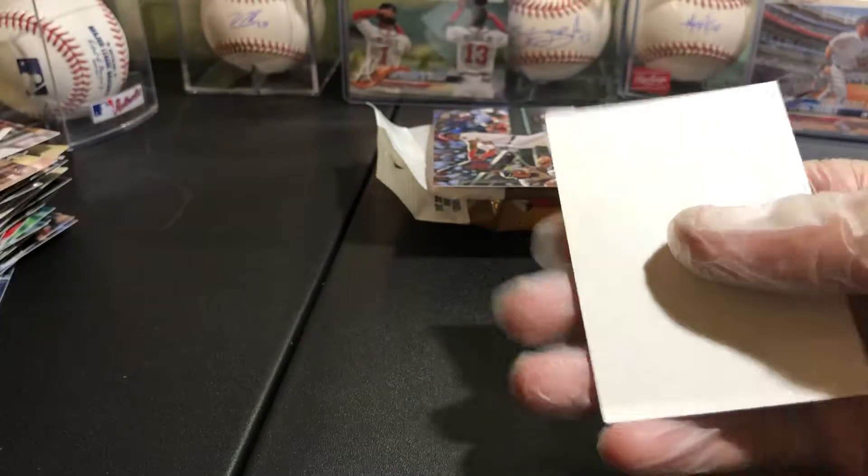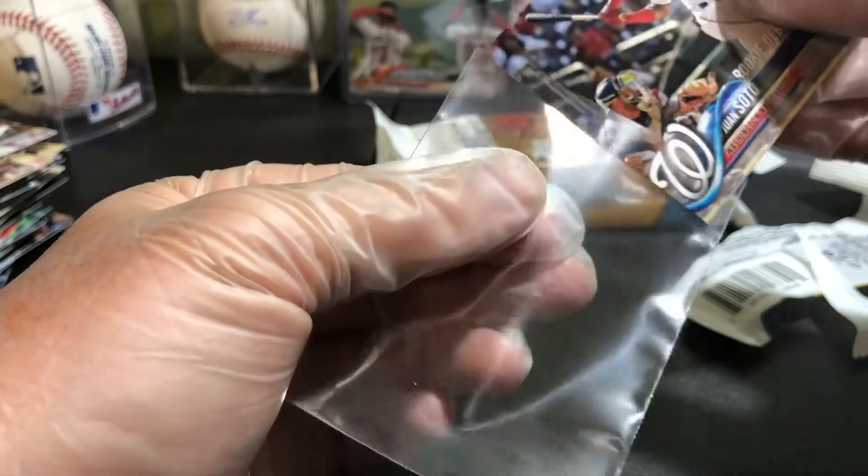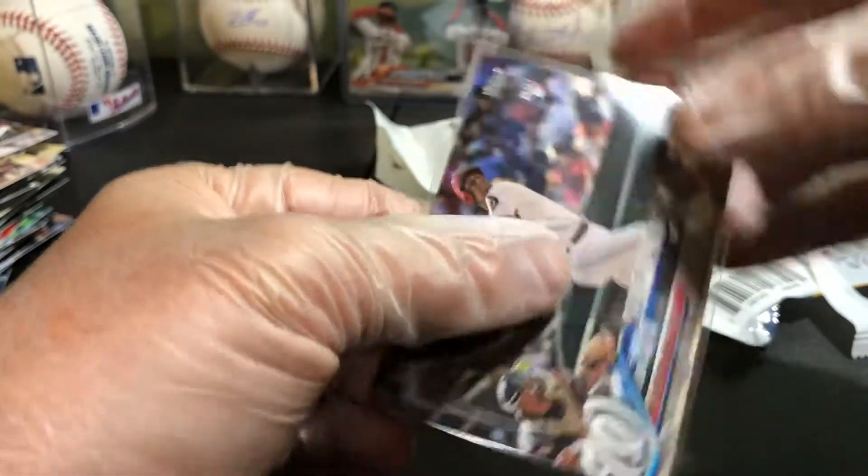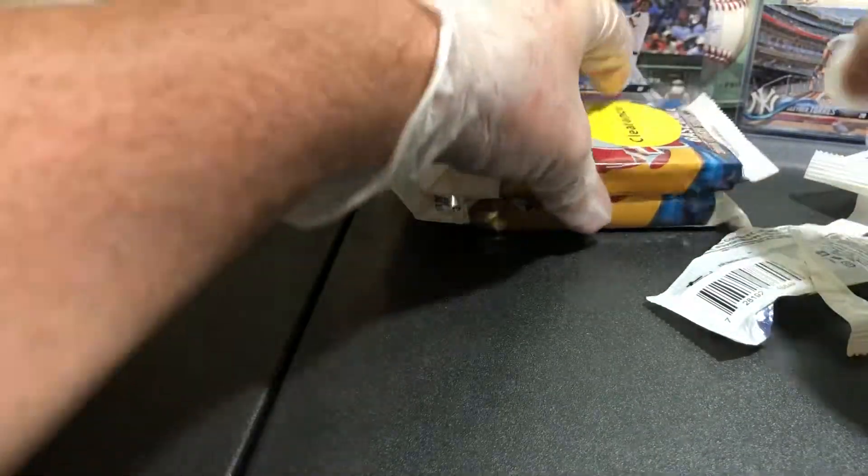And Zach Cozart - so we're getting the rookie debuts now, we just need to get some of the regular rookies. Soto debut - let's get him to the top loader, get him protected. Two rookie debuts and one 'Future is Bright.'